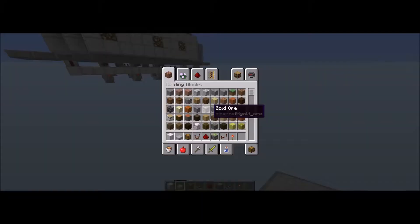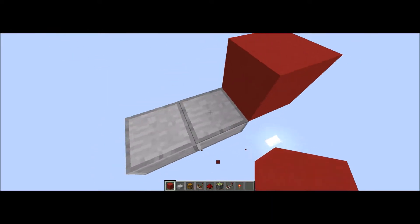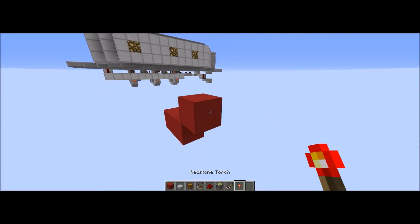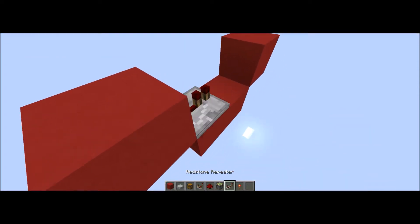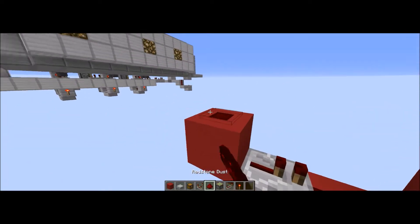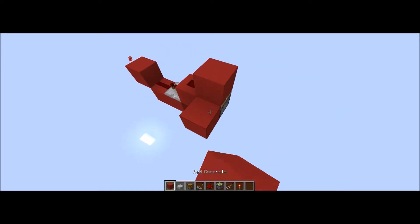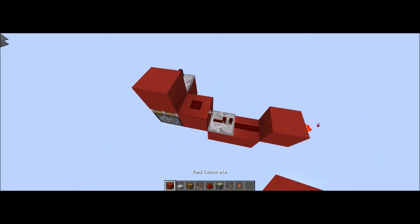We're gonna start off with this. We should be using the respective colors of concrete for each item in the code, and you can use any block as long as it's not transparent. You can use practically any item as your code as long as it's more than one stackable - so armor and tools and stuff are out. Anyway, let's follow what I'm doing.